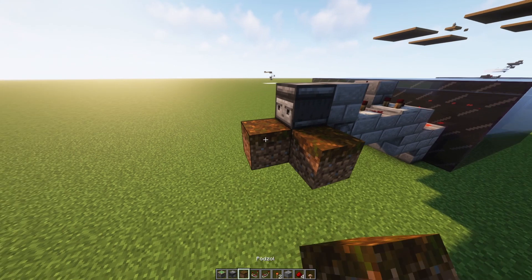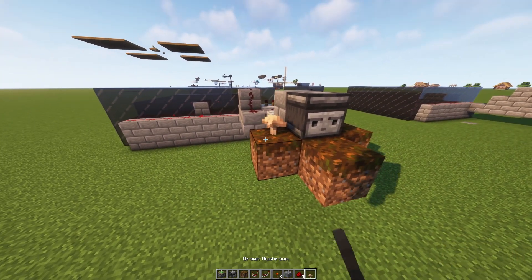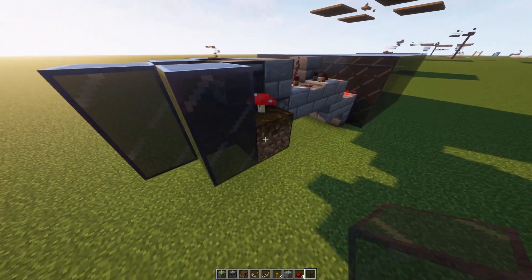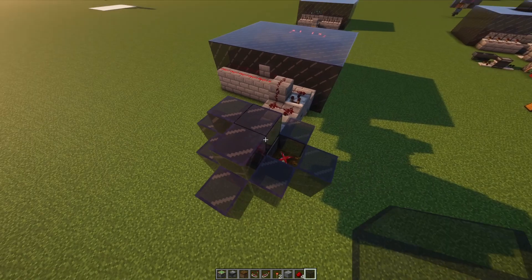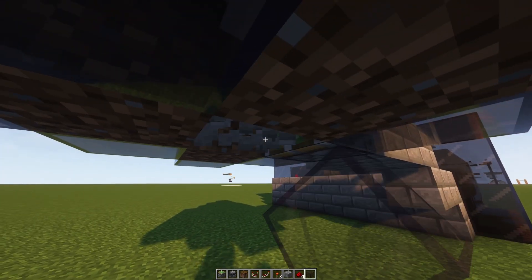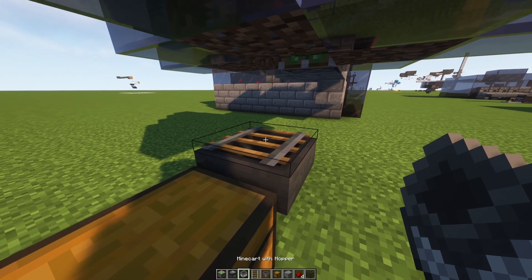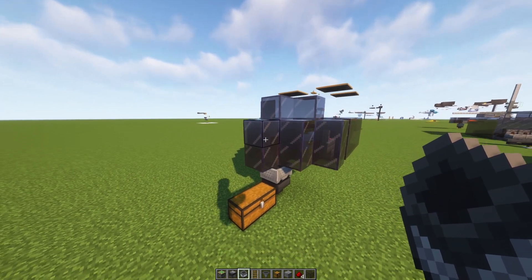Place 3 podsoul on the temporary blocks and put mushrooms on the left and right. Cover the podsoul blocks so they become completely dark — make sure you use blocks that don't allow any light through. Remove the temporary block and begin building the storage system for this mini farm. Place a chest with a hopper running into it. On top of the hopper, place a rail and then a minecart with a hopper inside of it. And with that, your mushroom farm is done.